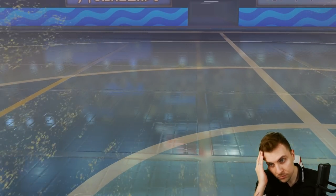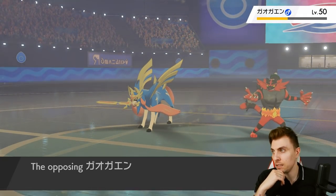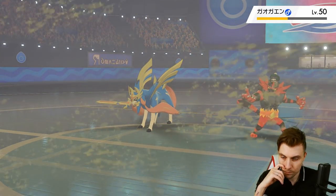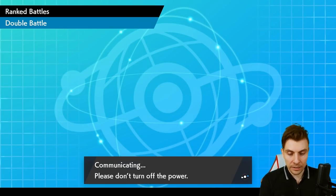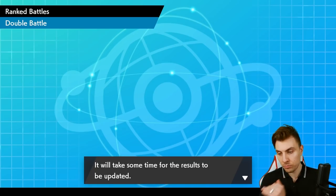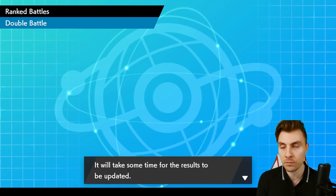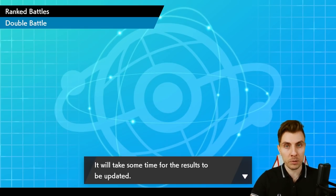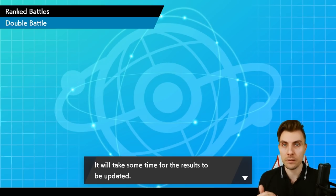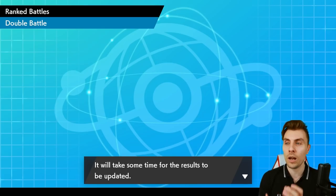Our biggest downfall was not getting rid of Lapras when we had the opportunity. Taking heavy damage — even at minus three at the time — from Hydro Pump really put us in a bad position. That hindsight really cost us. We let Calyrex take far too much damage and couldn't get that dominant board position in the end game with Incineroar and Calyrex. We needed them both healthy to take an attack from Zacian. That's why the Lapras team works so well — Lapras disrupts early on.